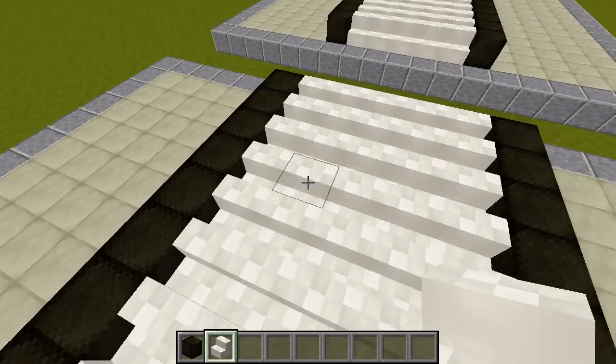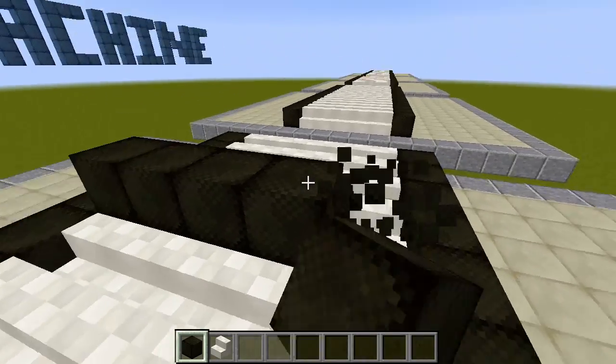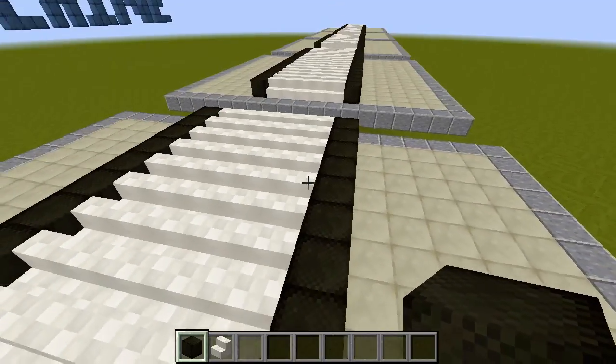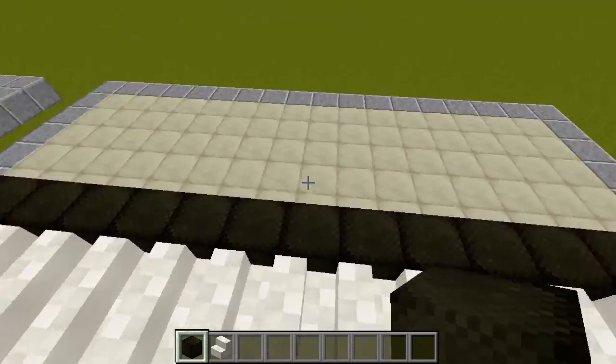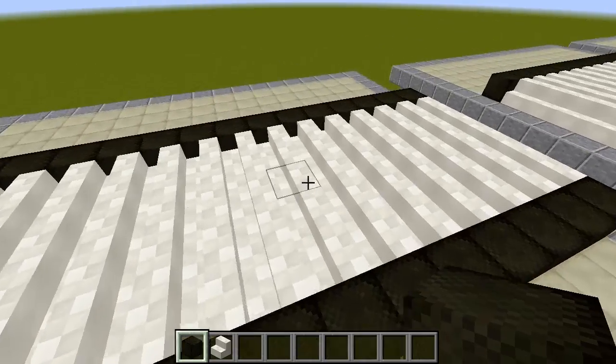We have the wool and the stairs — that's what makes up the conveyor belt. You'll notice it's five blocks wide on the belt, and the rails on the outside are made of black wool. We might change these to match the team colors, but for a generic template, that's what you want to see.